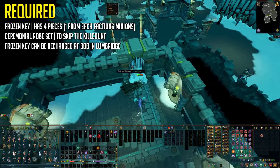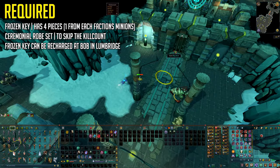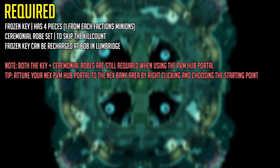Before you can get inside, you're going to need a Frozen Key. This Frozen Key is assembled by getting four pieces at each of the different factions in God Wars Dungeon 1, so you'll need to kill Zamorak minions for a piece, Saradomin minions for a piece, Bandos minions for a piece, and Armadyl minions for a piece, then assemble it. You can recharge it with charges — one is used every time you enter the door or through the PVM Hub portal.